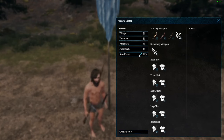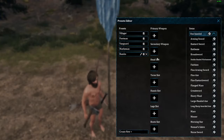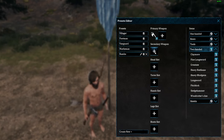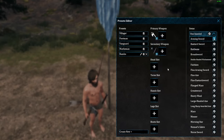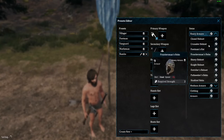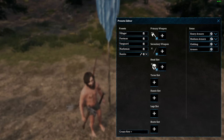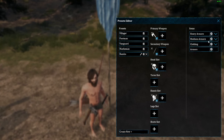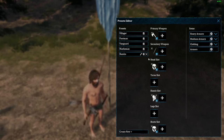You can create a new one. So if we go into the new preset, we can specify whatever we would want. Let's just call this Rambo. So Rambo is just going to use a two-handed weapon, and he's going to have a secondary one-handed weapon. Now he's going to prefer that, and we're going to have him — we'll just give him heavy armor, no chest just to be funny, medium gloves, no legs, and then heavy armor boots. So that's how you create it — if you wanted other slots you would just add them in.